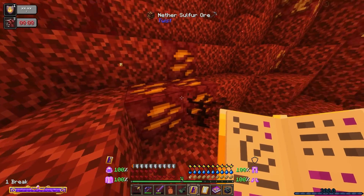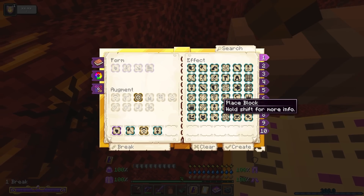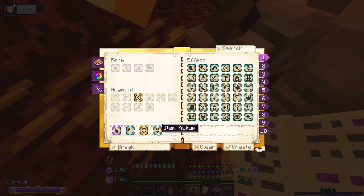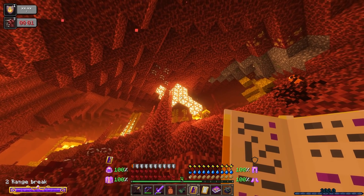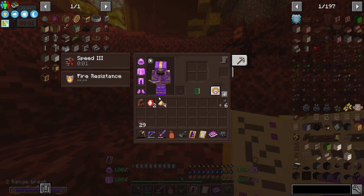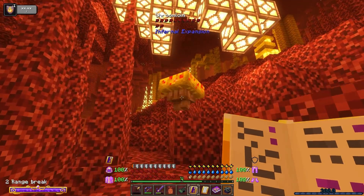As I grabbed that, the items didn't drop — that's because I've gone through and set up basically every tier glyph I can actually make. I've made them for tier one and two, and item pickup is definitely an amazing one. You can set item pickup to range break, so when I break that glowstone it goes straight into my inventory at a distance. How cool is that?